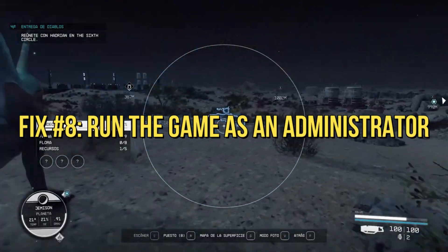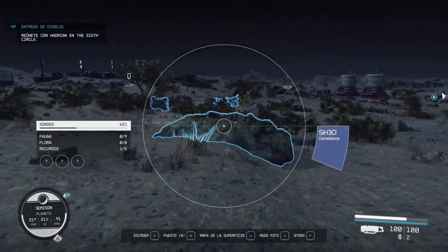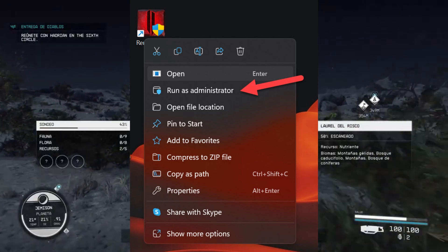Run the game as an administrator. Running the game with administrator privileges can sometimes resolve crashes related to permissions. Right-click on the game's executable file and choose Run as administrator.